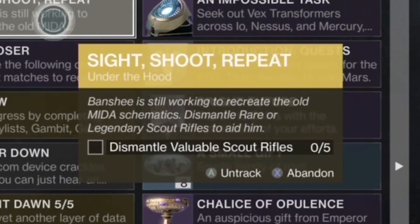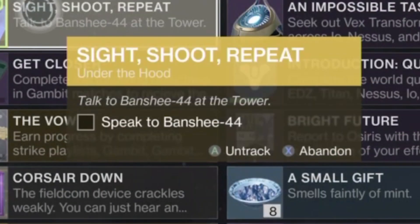Then you'll get "Under the Hood" and all you gotta do is dismantle 5 scout rifles that are rare and legendary. And then you gotta go back to Banshee-44.